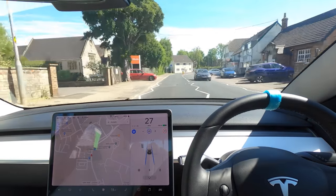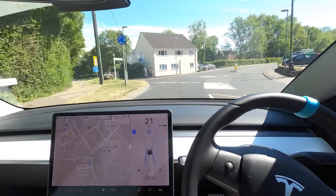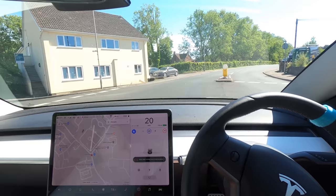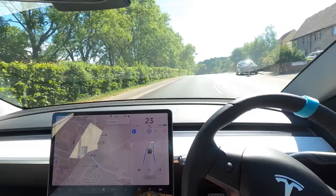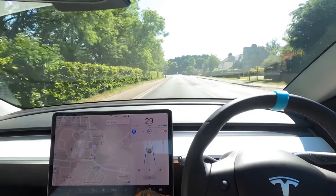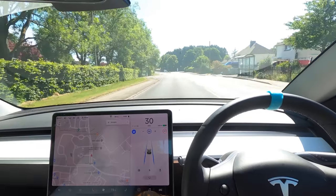We've got a car coming out on the left but it stopped for us. This roundabout — it normally just goes straight over. Let's see what it does. This time it didn't abort, and look at that — it just went straight over the roundabout with no problems. That's quite interesting — maybe because that one didn't have a central reservation it didn't have a problem with it.